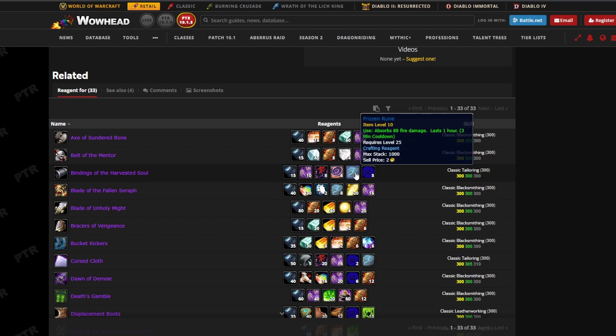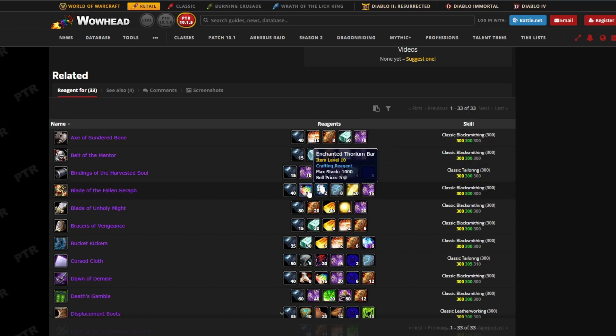Frozen Runes drop in Naxxramas, but not until the patch comes out. Just walk up to the walls — you'll see shiny things glowing near the walls, and you'll see a Frozen Rune. Click on it and you should get it in your bags. We've also got Bolt of Runecloth, which is simple to make.